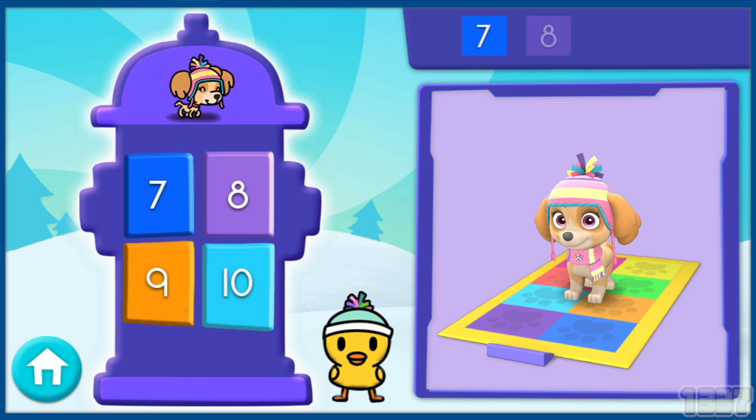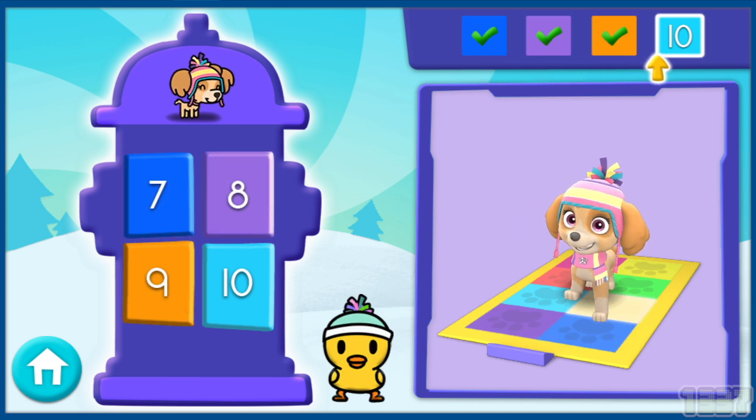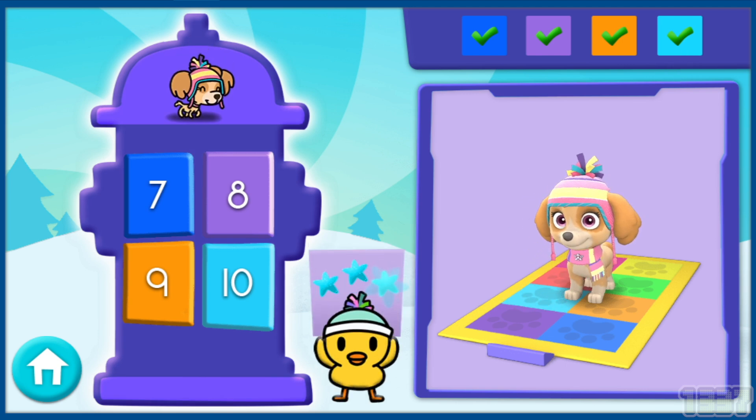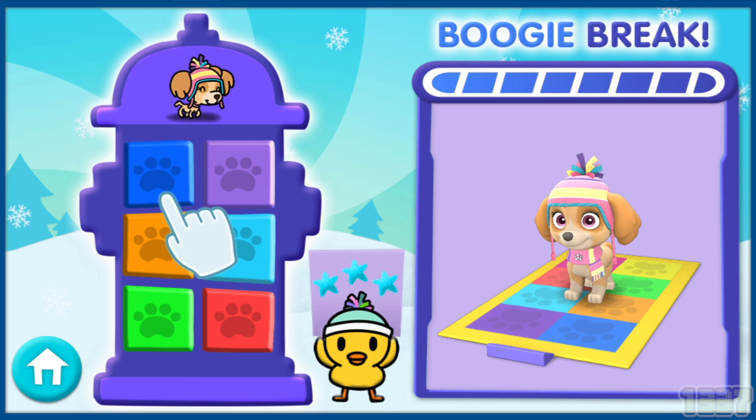Here comes the last set of numbers! Seven! Eight! Nine! Ten! That's right! Awesome job! You've earned a boogie break! Press the buttons to get extra dancing!